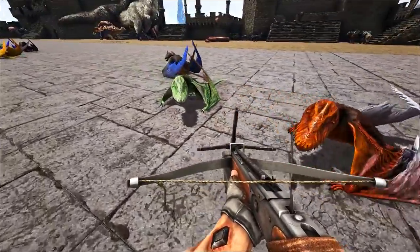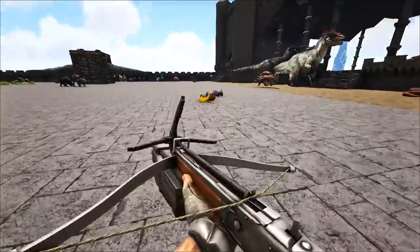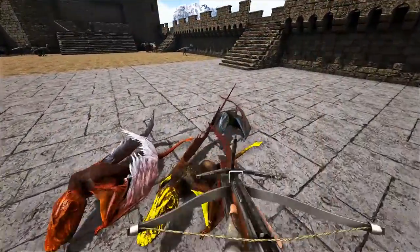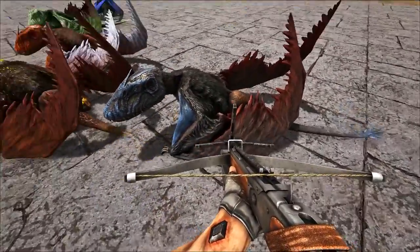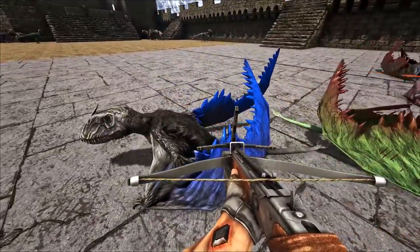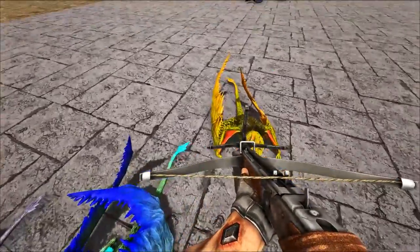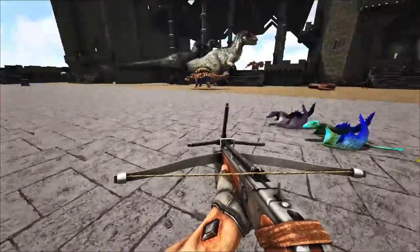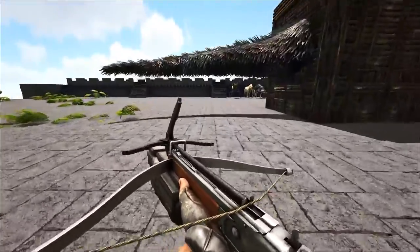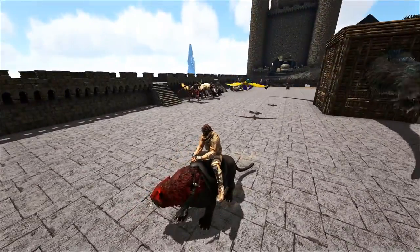Over here we have just a bunch of the random ones that I imprinted — these are going to come into the caves with us because if they die, they die, I don't really mind. I don't want to bring the most amazing ones into a boss battle. We have a blue, red-tipped wings with yellow, white wings with orange, and the original blue. Let's take some of these guys out — I'm turning off the overlay because I keep getting laggy. Let's take out Red Skull and get some leveling done on the dimorphs.